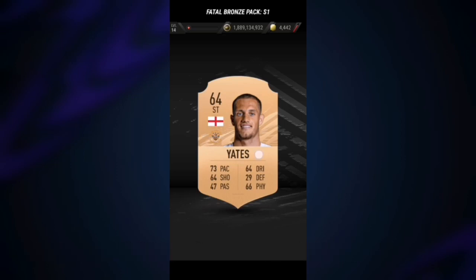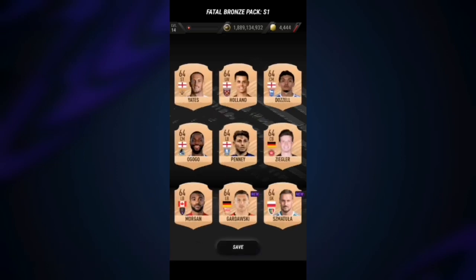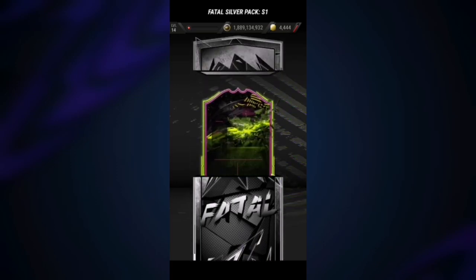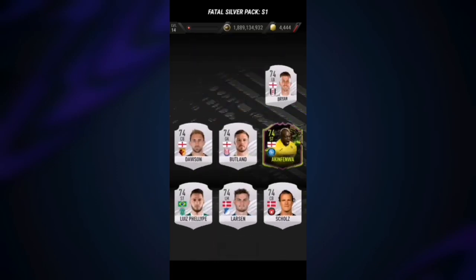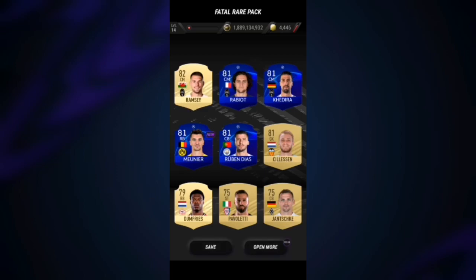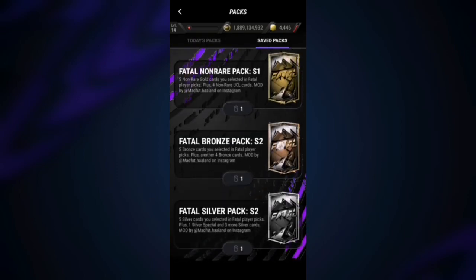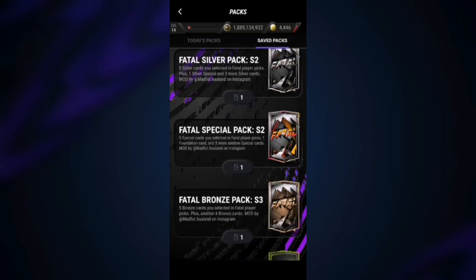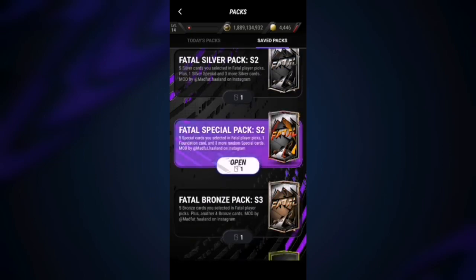There's not going to be anything good — well, Yates I guess is good. Next up we have silver — we actually got a silver special card, we got Akin Fenwa. Then we get Spanish David Soria, and then we get Ramsey. I don't actually have a season gold pack so I had to open a season special pack instead.